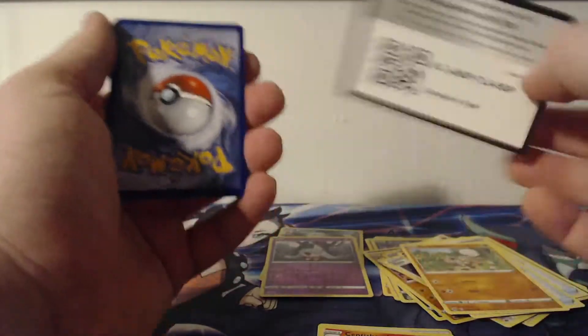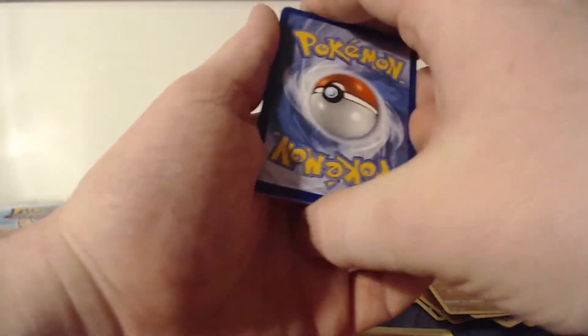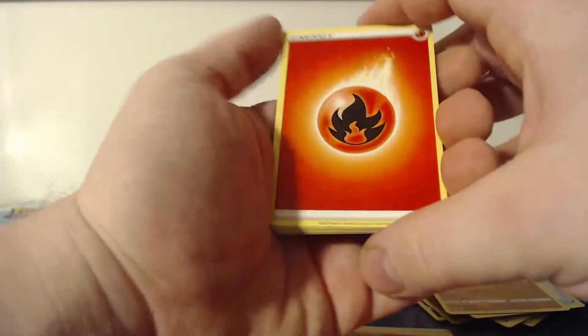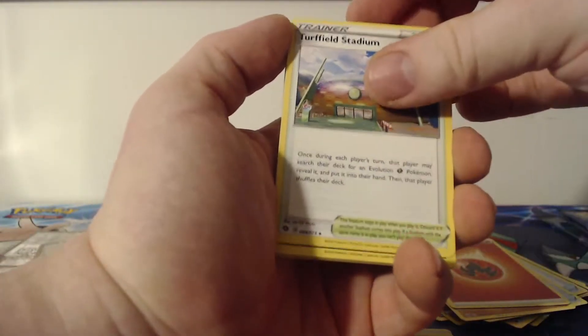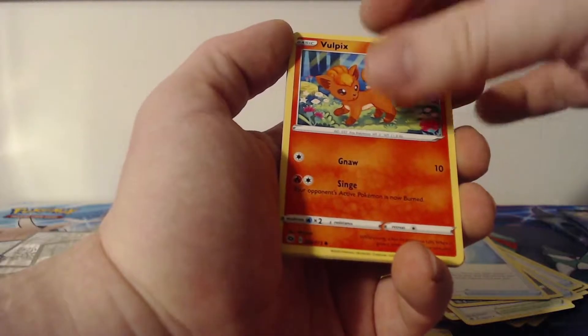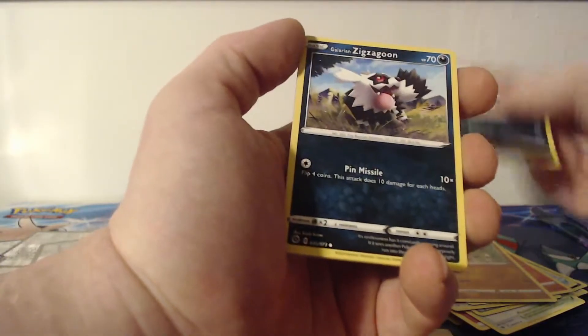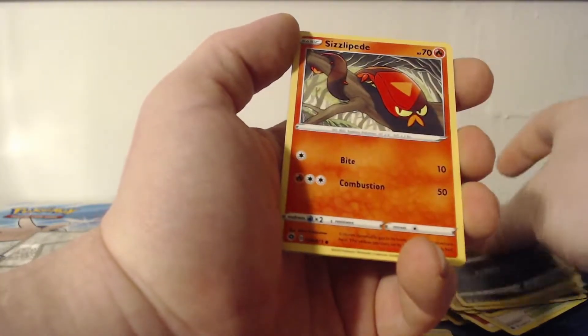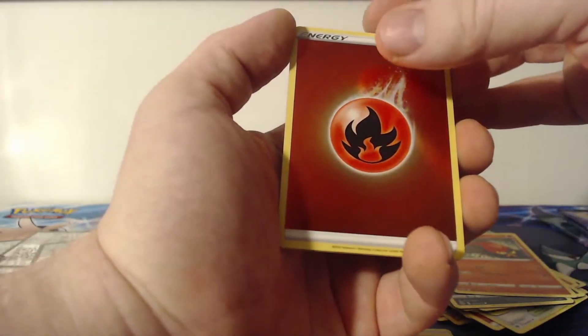Hopefully one full display box of Champions Path will give me something, right? Let's go Fire — I got it right, what do you know. Turf Field Stadium, Malamar, Rolycoly, Vulpix, Vulpix, Rockruff, Scraggy, Zigzagoon, Sizzlipede — a reverse rare Fire Energy, and the rare is a Professor's Research.